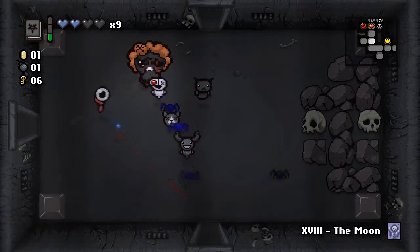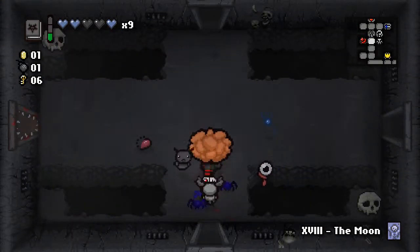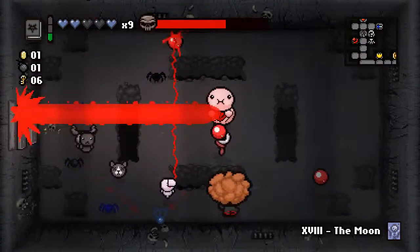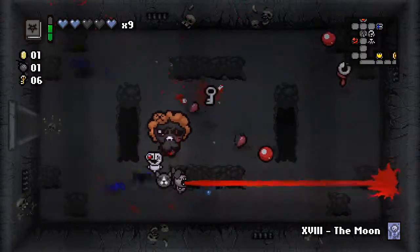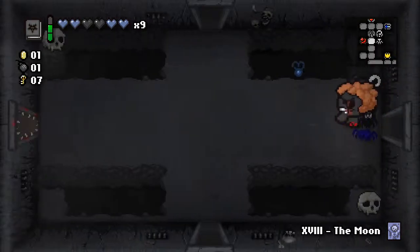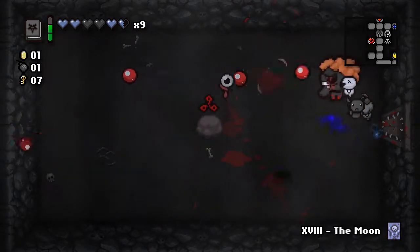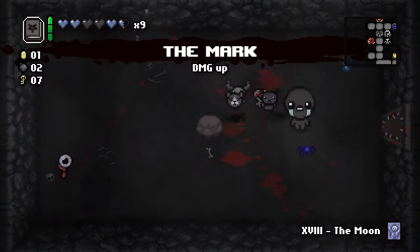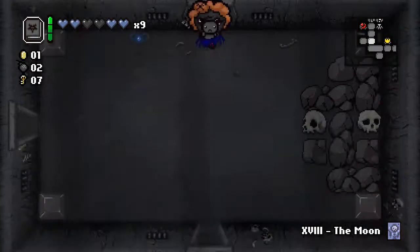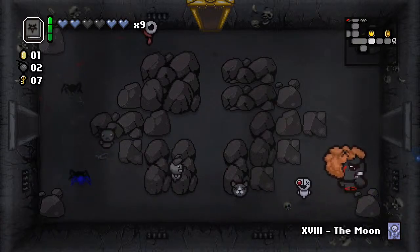So I'm going back through the level to, first of all, feed all these hearts to Darkbum. And second of all, to probably go ahead and fight whatever mini-boss this is in here, since I am not too worried about him. And I may as well go in here — wow, okay, I am lucky I went in here. The Mark for free — gives us back the Spirit Heart it costs to get in and out of the Curse Room, and also is a very nice damage upgrade.